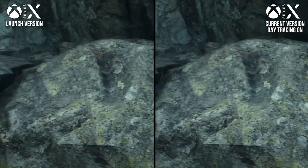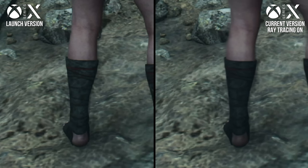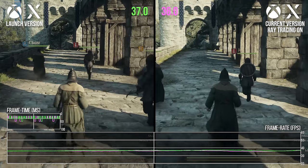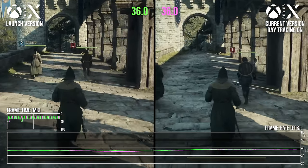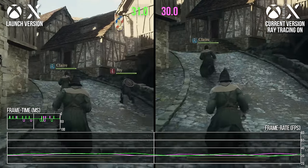That means the checkerboarding issue we discovered on Series X — with the game resolving a lot of checkerboard artifacts in the final resolve — is still present, unfortunately, as of the latest patch. In performance terms, it's close to an exact match, with little to differentiate it from the launch code. I don't think we've seen a substantial enhancement here, at least on Series X.